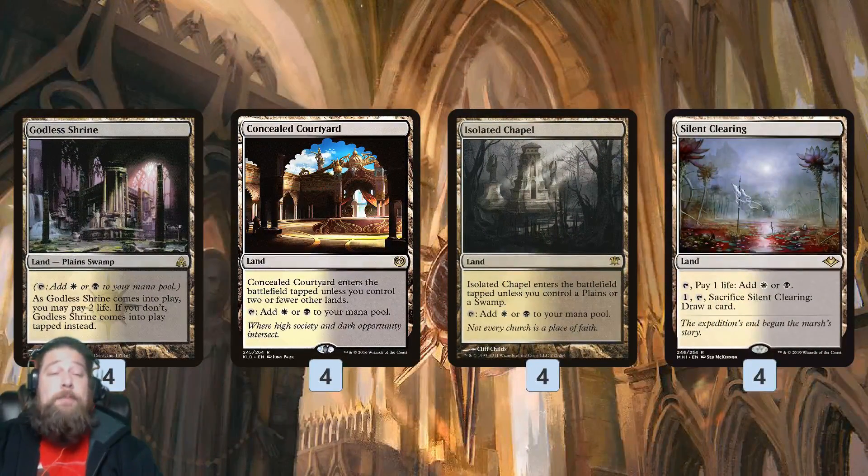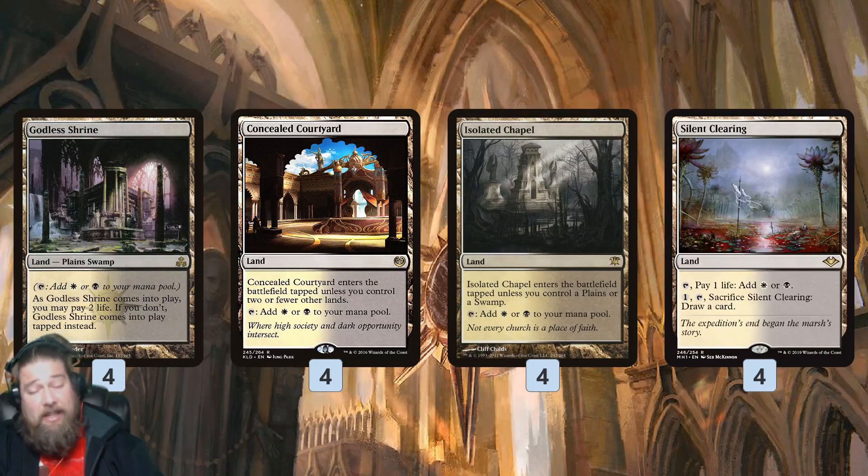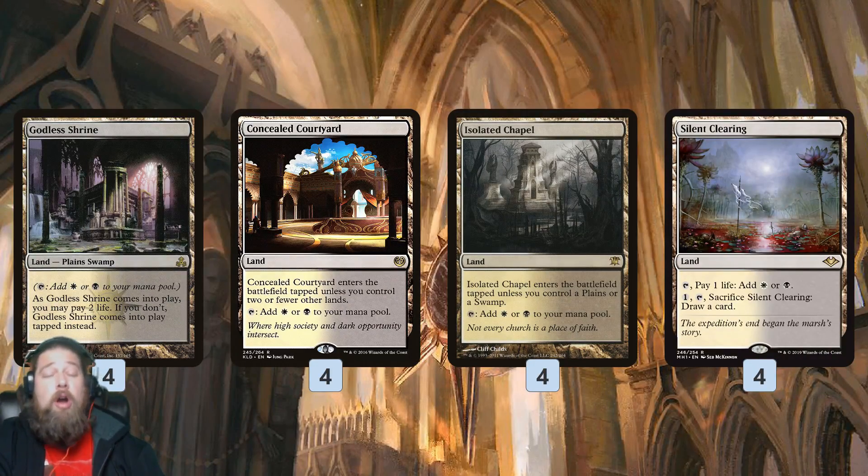As for the mana base, one of the reasons the deck is pretty cheap — around $250 or so — is we're not playing any Fetchlands. Instead we get a bunch of Orzhov dual lands: Godless Shrine, Concealed Courtyard, Isolated Chapel, and Silent Clearing, which you can cash in to draw a card if you run out of action, plus some Swamps.